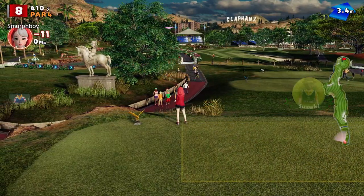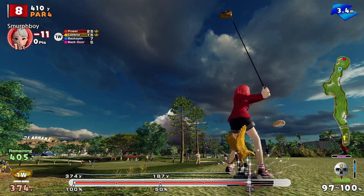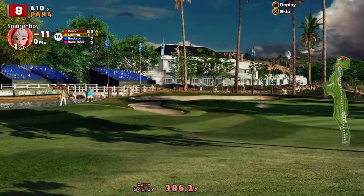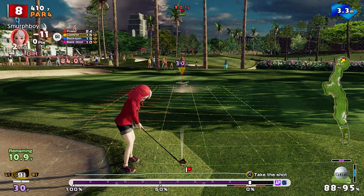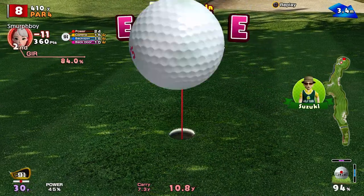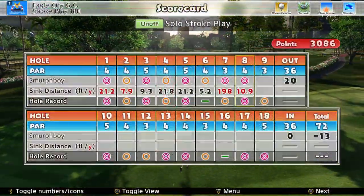Hole 8, it's a par 4. Got the topspin on it, needs to clear that bunker — just about. Going to end up in the other one? Just curled away, it's on that little bit of semi-rough, gives me a chip though. There you go, another eagle. So that's 13 under.